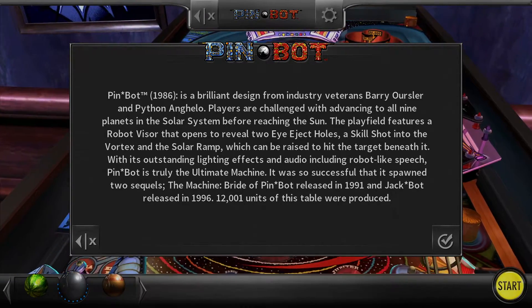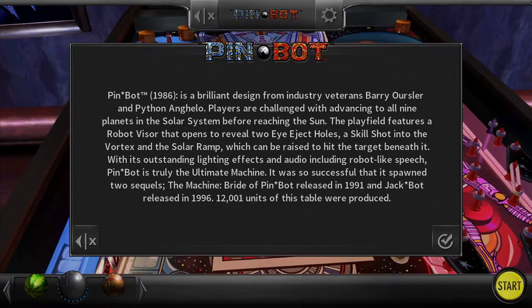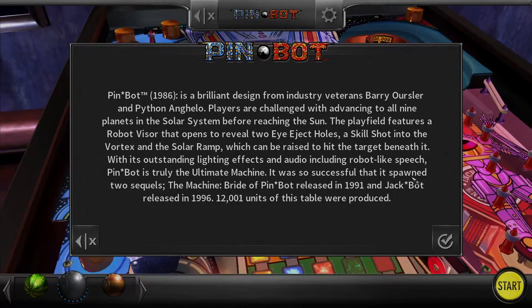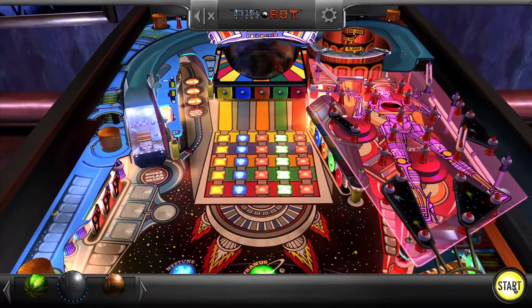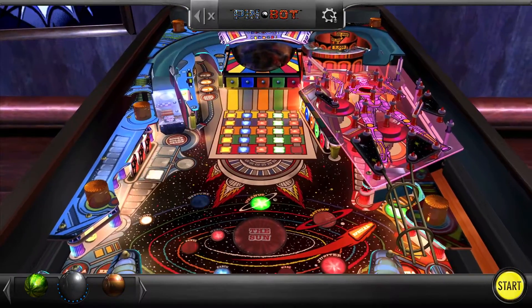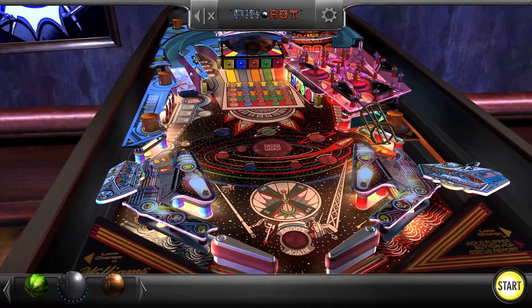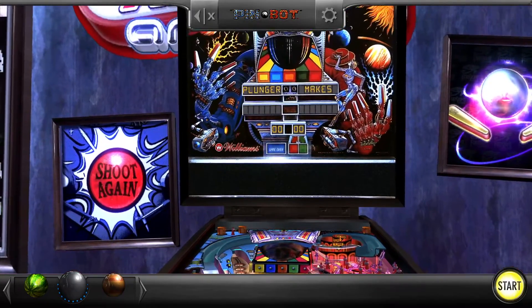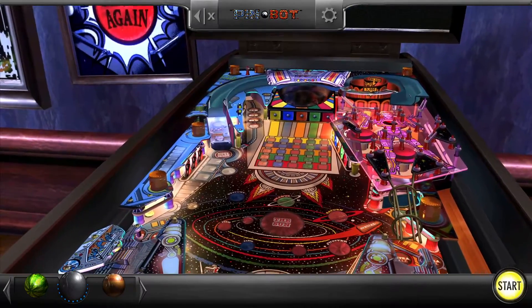What's weird about this table is I would have sworn it was an older table. The controller wasn't working for a second there. In DirectX 9 you can see pictures on the walls where it says 'shoot again,' and there's a painting on the left.